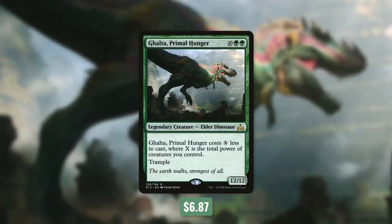Today's deck tech is built around Galta, Primal Hunger. Galta is a 12/12 elder dinosaur with trample that costs 10 green green, but it costs X less to cast where X is the total power of creatures you control. Galta is obviously a force to be reckoned with, and by having other creatures in play we can reduce its cost. The problem is that if we can't keep creatures on the board, Galta is going to be too expensive. One board wipe could completely set us back. So instead of just having low-cost, high-power creatures, we want creatures that are durable — and the answer to that is, of course, vehicles.